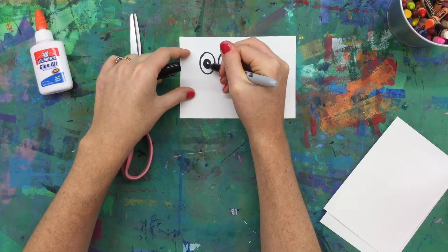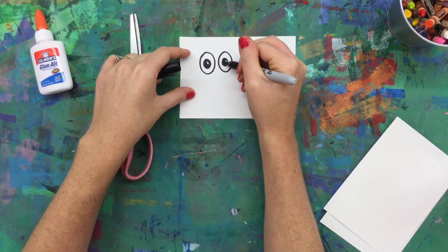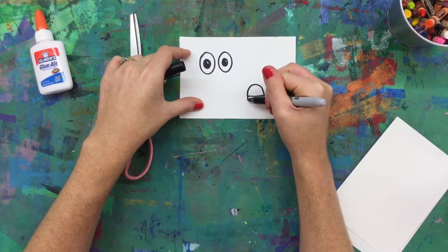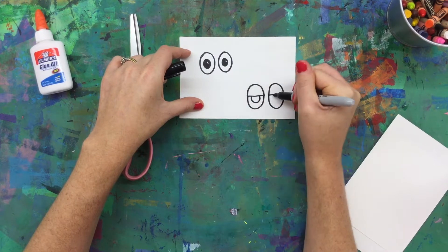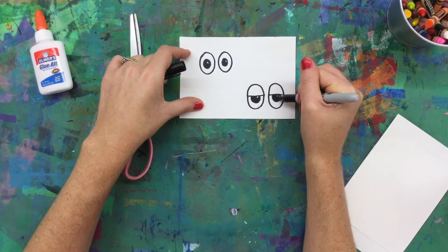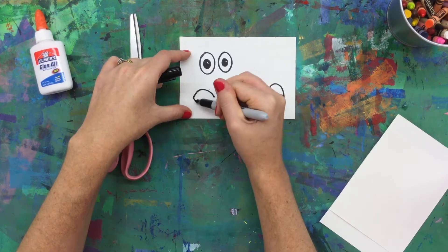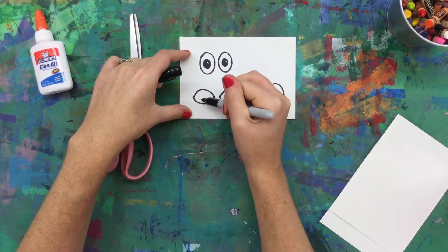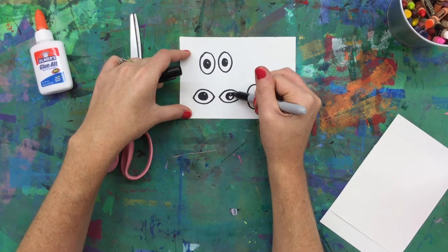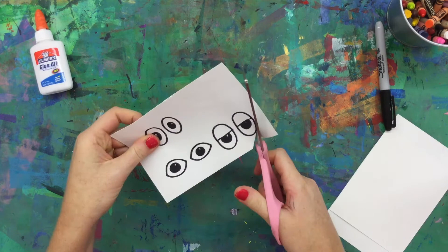We're using a permanent marker or a black marker just because we want those eyes and features to stand out. Experiment with different kinds of eyes. If you have googly eyes that you can glue on that will work as well, but if you don't you can simply draw them. Here I'm drawing three different styles of eyes, leaving a little white speck — the white of the paper — to be a twinkle in the eye.